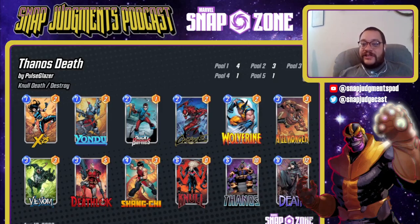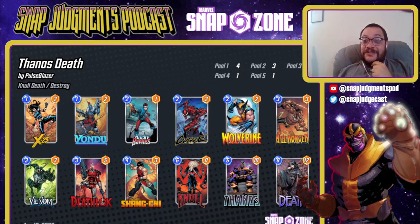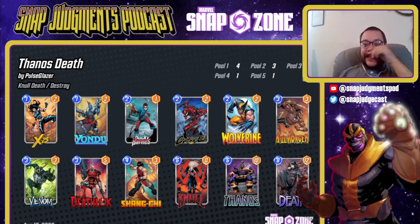This deck is absolutely sick — I played a version running Nova over X23 and it was stellar, one of my favorite decks in the history of Snap. You could maybe pull it off without Knull — Taskmaster could be a reasonable replacement. Outside of X23, that's the only high-series card. Also, as a general rule in your destroy decks: stop cutting Bucky. Wolverine is nearly as good if you're running Galactus, but otherwise Bucky gives you the tempo of going Bucky into Carnage, or Bucky into X23 and Carnage — which leaves you with 10 power in a lane early, stays under Shang-Chi, and just controls the game.